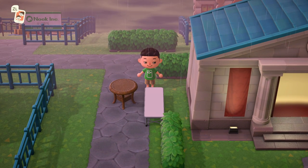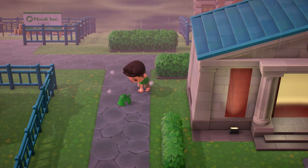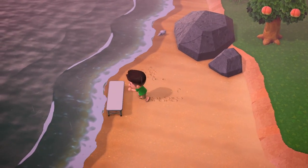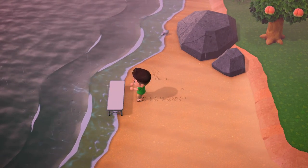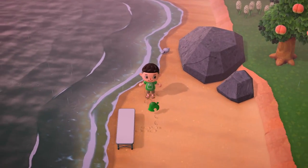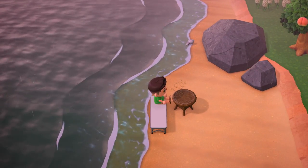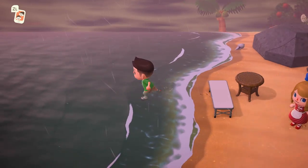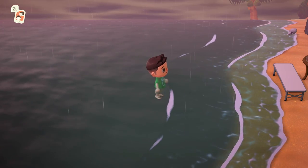But now that you've got the basic idea down, you can do this anywhere. So let's do the same setup on the beach. Make sure you've placed the bench right up against the water, then pull it away once. Place your object, sit down, hold A, then tell your friend to arrive. As you'd expect, this allows you to clip off the beach and into the water.